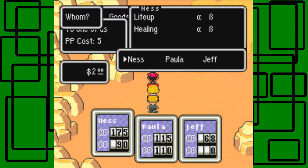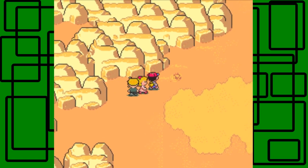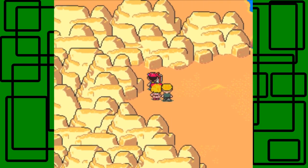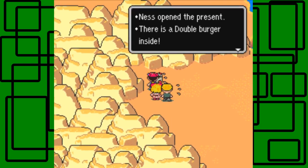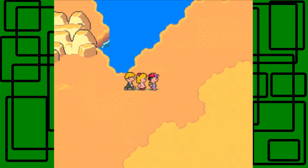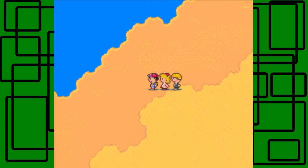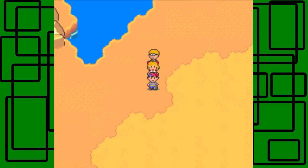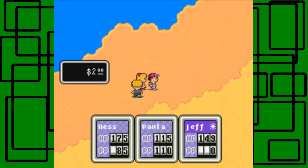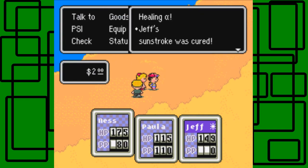Let's use PSI Life Up on Jeff — HP maxed out, cool. These next couple of parts will actually be a side quest still, because we're doing side quests in the desert here. Here's a double-temp burger, which means it's a better item than the regular hamburger that we saw earlier. So that's pretty cool, we picked it up. We're trying to look for a black sesame seed. I think it's further up actually. Jeff got sunstroke — Healing Alpha on Jeff. There we go.